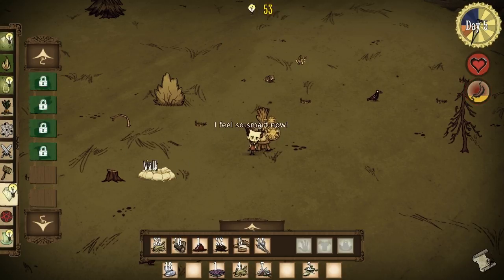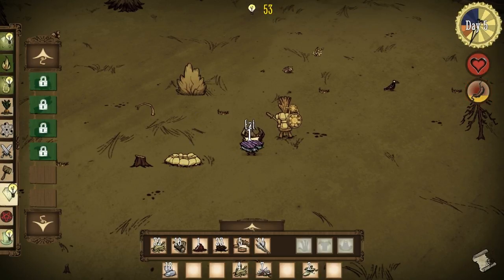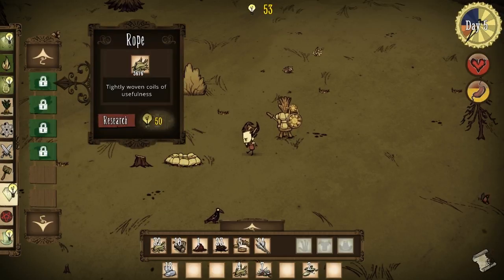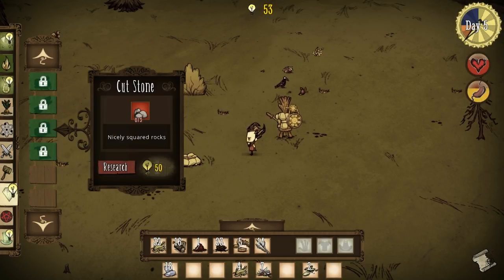Got enough to unlock something else but I do need to eat, so spider meat it is - super good. Let's see what I want here: I can unlock a bird trap, but my first trap isn't even working all that well. Or rope, which gets used in some things. Boards - ooh, if I do boards I might be able to build some shelter. I kind of like that idea.